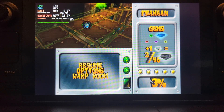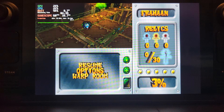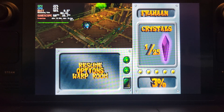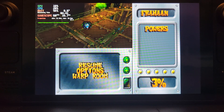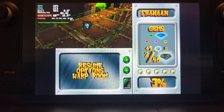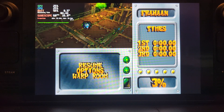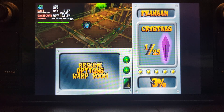Crash Bandicoot Wrath of Cortex has a few bugs on PCSX2 if you go the hardware route — there's a glitchy overlay and fog and water effects are sort of broken, especially in dark scenes. So I've got it running in software mode and I'll show you how it runs. The downside is it's at native resolution and you can't upscale it.